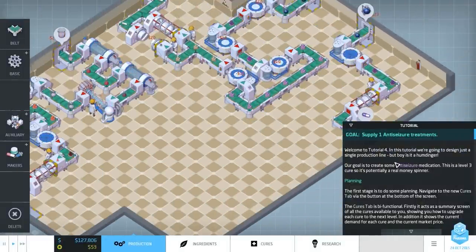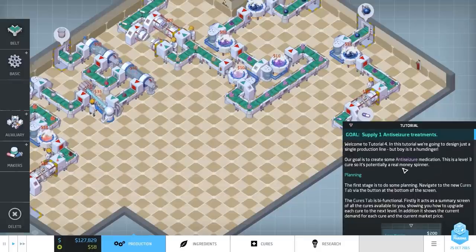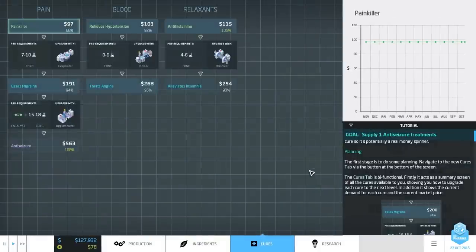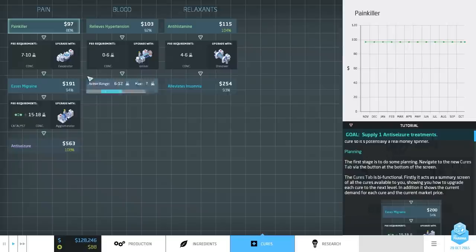A single production line. NC Room Education. Level 3 Cure. Money Spinner - I like the sound of that. New Cure Stab. It's Bifunctional. Summary screen of everything available to me. How to upgrade things - that's actually really useful.